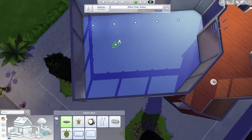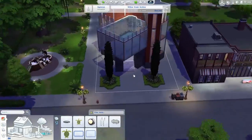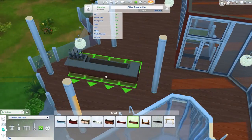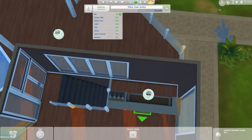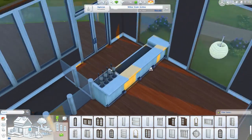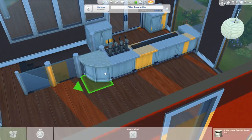This is the first community lot I've actually built in The Sims 4. I haven't built any others yet. This is the first one and it was quite cool — so that's a milestone for me. That bar fit in so well there that I couldn't not put it there, so I put the door behind it just to make sure you could actually access the bar and there's actually a bartender there.